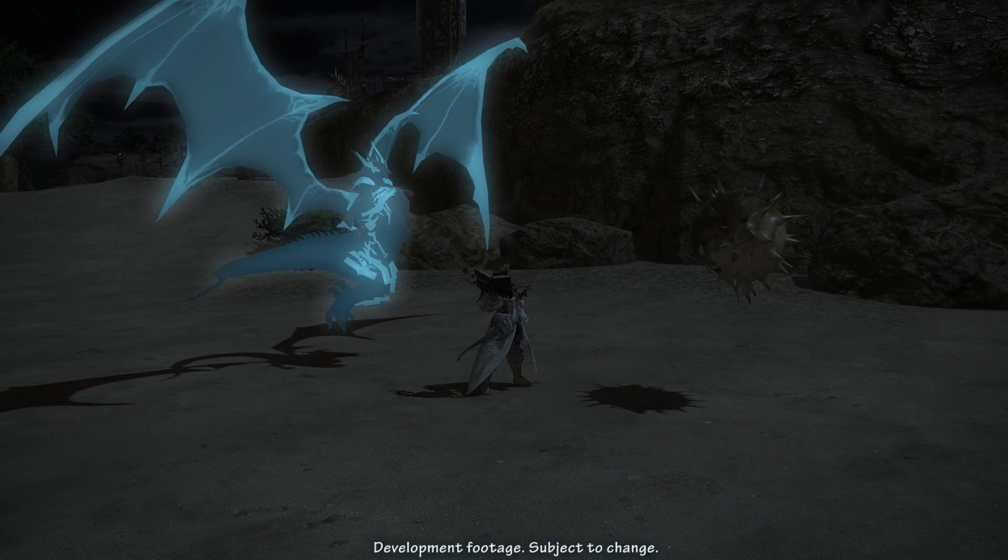Reaching level 70 brings two new abilities. The first is Summon Bahamut, which summons Demi-Bahamut to replace your currently summoned pet for 20 seconds. Anytime you cast a spell, Demi-Bahamut follows up on the same target with Shockwave, a 160-potency attack. While Demi-Bahamut is summoned, you can cast Akh Morn once, which deals 680-potency AoE damage without desummoning Demi-Bahamut. When Demi-Bahamut automatically desummons, your previous pet will return.